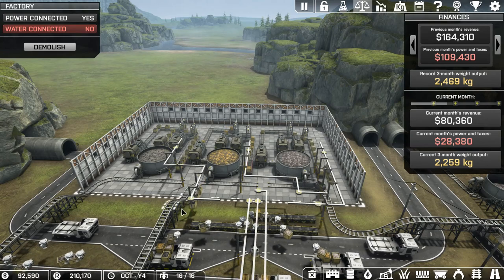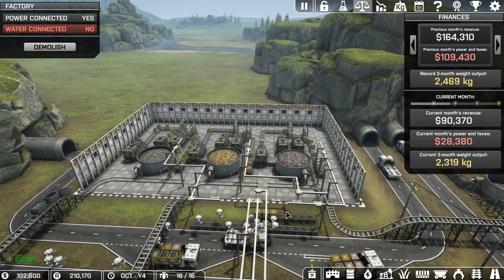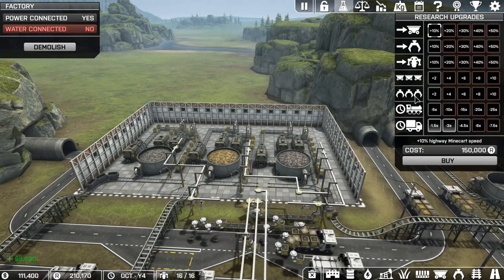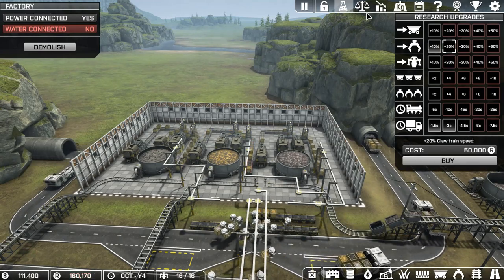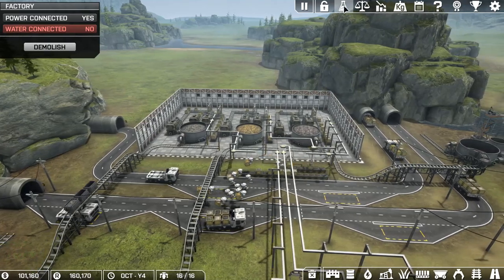I added a third claw to the system and extended the track because it was backing up - as you can see it's still backing up. So maybe even a claw speed upgrade might help. There's speed right there - 50,000. You know what, let's do it. It's only 10% but hey, it's an extra 10%. Look at that money rolling in - anyway, I'll be back.